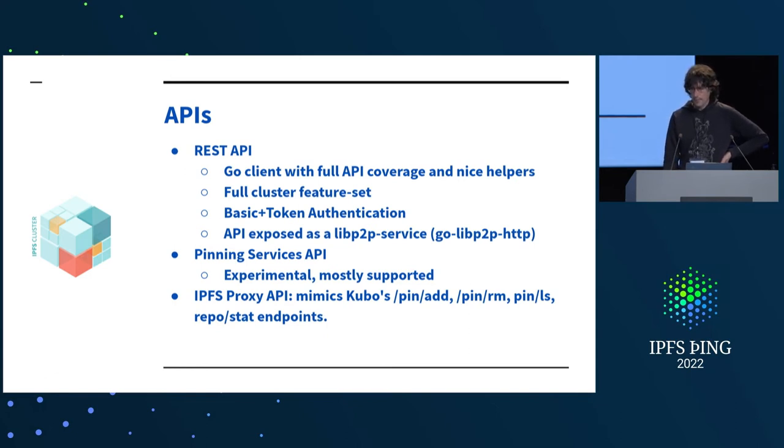It exposes three APIs that can be enabled or disabled. The REST API is the original one, giving access to the full feature set. There's also the pinning services API that was added recently, and the IPFS proxy API, which mimics Kubo's API. The idea is that you could drop in a cluster peer where an IPFS Kubo daemon was before. If your application was just doing pin add and pin RM on Kubo, you could drop in a cluster peer as a replacement and get pin replication for free.